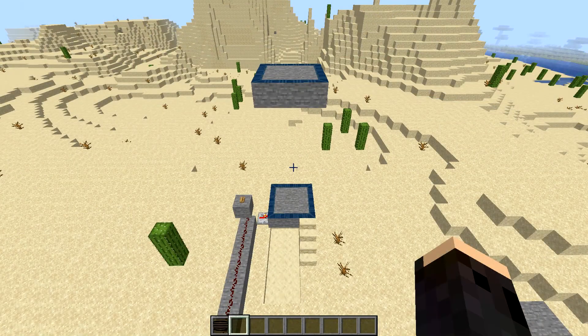To obtain transport rings in survival mode or creative mode, you can find them in any of the following structures in chests: abandoned mineshafts, jungle temples, and desert pyramids.